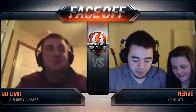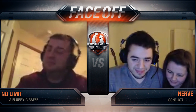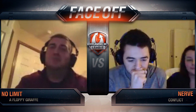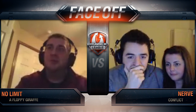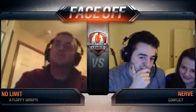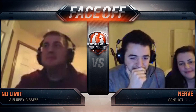No Limit, 0-6 — tough place, buddy. But you can still play the spoiler tonight. It looks like you control who comes down to Silver League for next season. Win tonight and Nerve comes down with you; lose tonight and Refuse to Die comes down. Look at it optimistically — you can still affect the outcome.